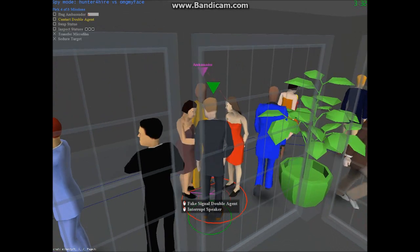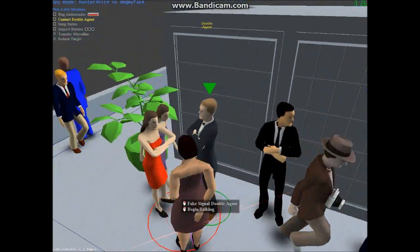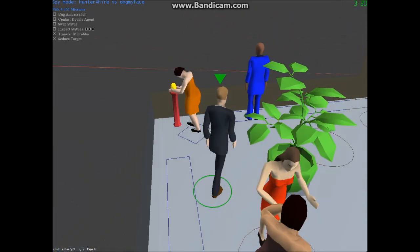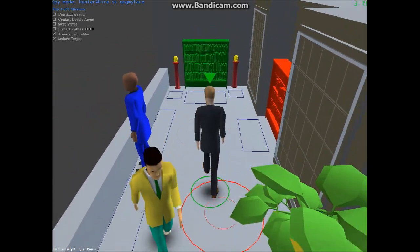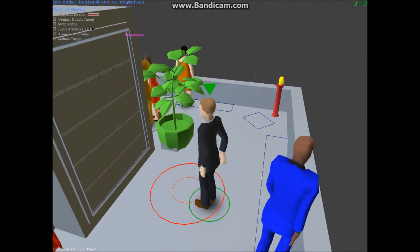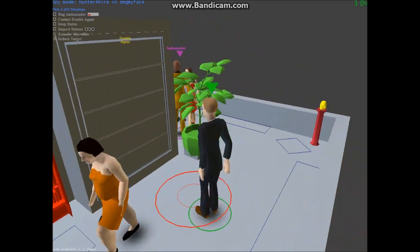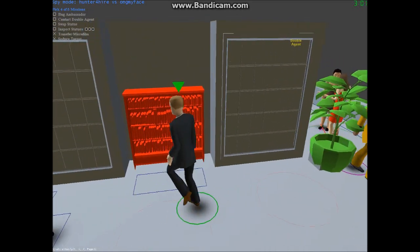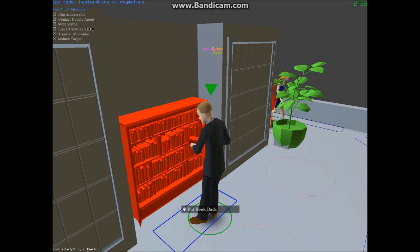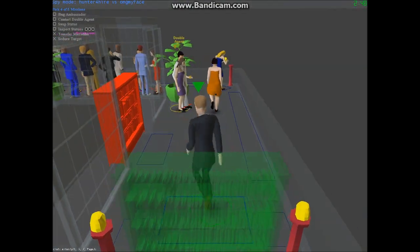I'm gonna wait for him to go somewhere else. I've got 30 seconds to do one mission. He's watching here. I think he saw that little back step — might be a little suspicious. He's going over to the other side, so now is our chance to grab a book and quickly take that book over here before he can spot us.